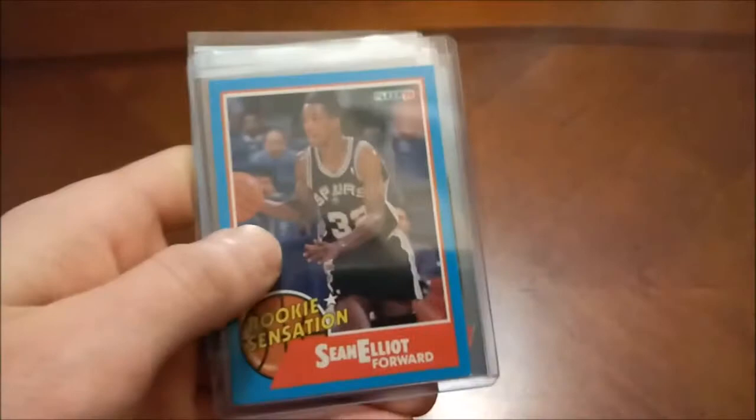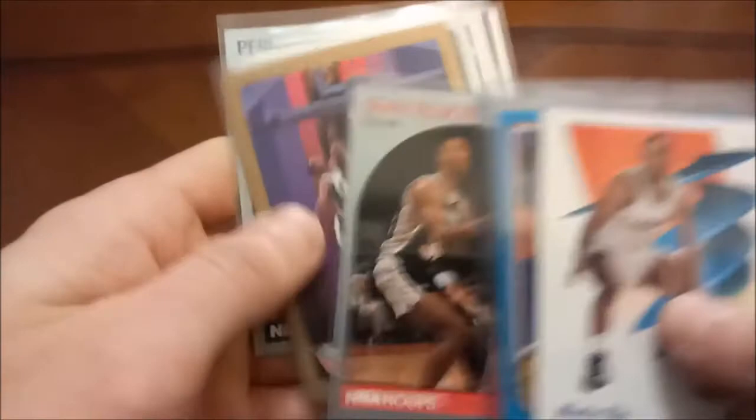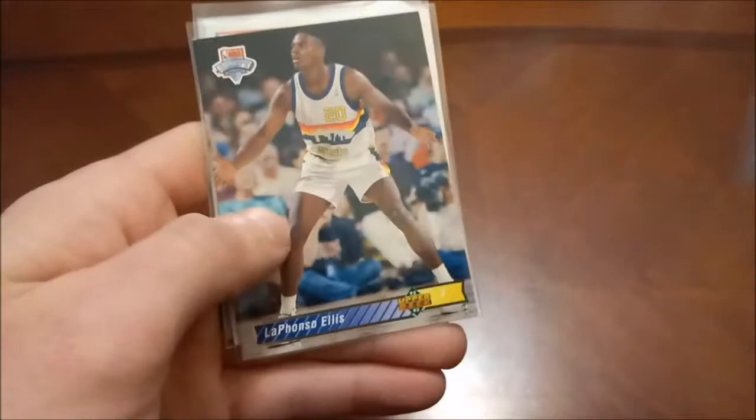Onto the E's — there's only a couple. Mario Elie — former NBA champion. That's a dog hair stuffed in that top loader with tape on it — that's why you don't do that. Sean Elliott — that's a Rookie Sensation insert, there's his Hoops and his Skybox. LaPhonso Ellis — currently an analyst, there's his 92-93 Upper Deck. Pervis Ellison short print — as the saying goes here on this channel, how short of a short print is a short print if the print run's not that short.